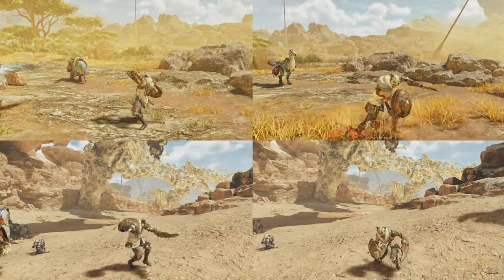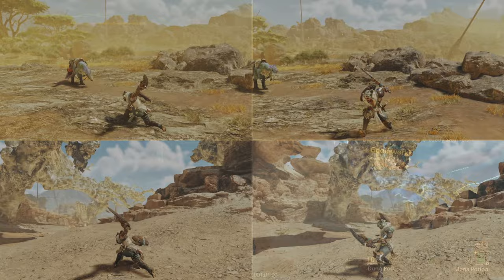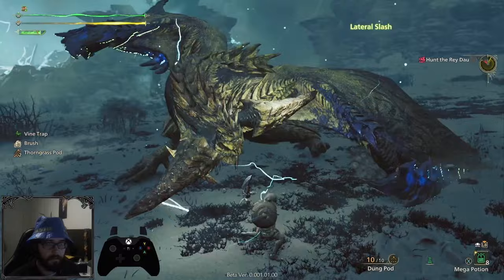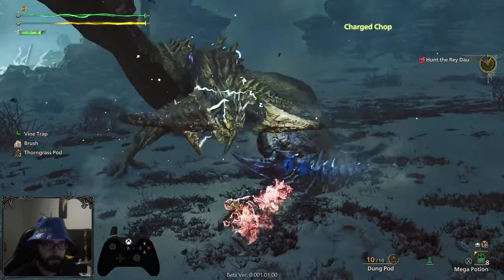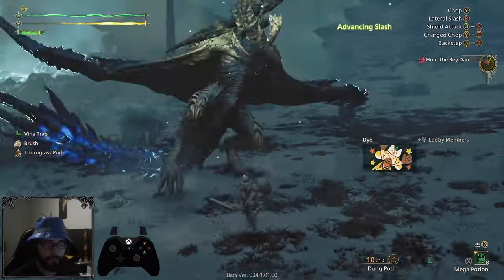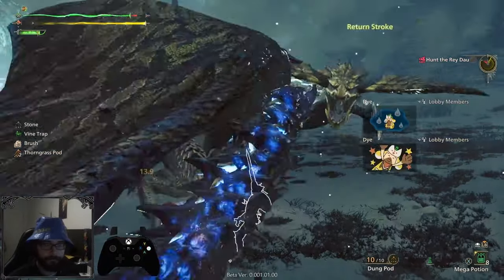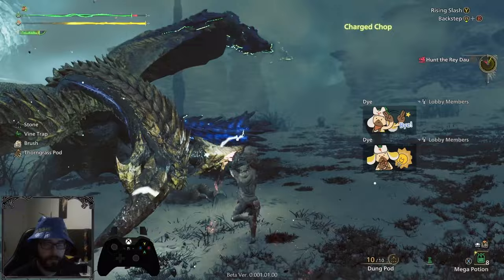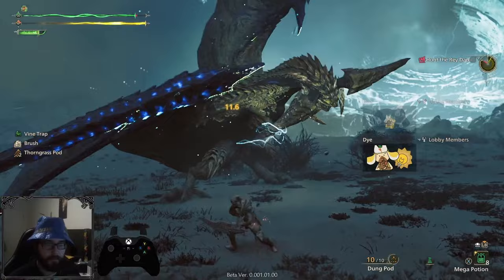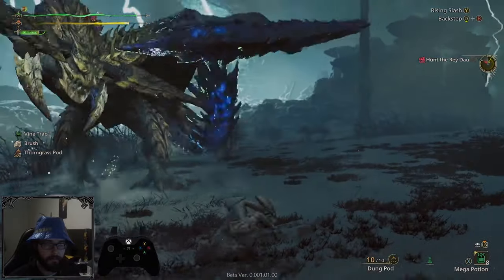We've talked about all the different options and combos Sword and Shield has in terms of DPS, but which one is the best in the current beta? If you've watched any of my runs that I've uploaded, you'll quickly notice that I spam the Lateral Slash combo into Spinning Reaper into Charged Chop a lot. And that, my friends, is the highest DPS combo you're getting out of Sword and Shield at the moment. The numbers might change once Wilds releases, but this combo also heavily favours element and status, which neither Purrfect Rush nor Shield Bash can say about themselves. So I'm pretty confident this will remain our best option — though as with all betas, it's obviously subject to change, so don't take me for granted.